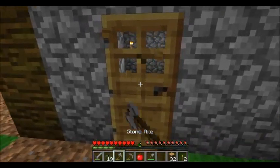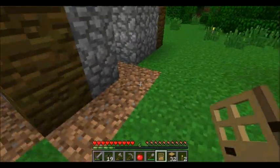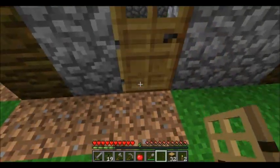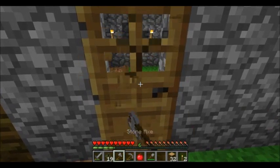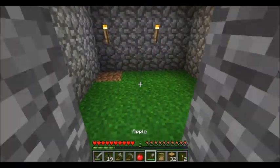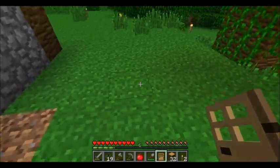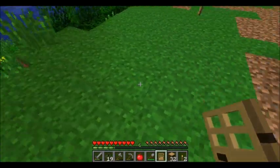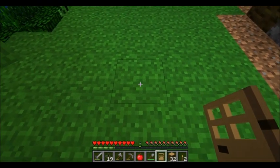However, here's a little trick. I'm just going to pick the door up. Zombies will only beat down doors that are closed. When you first place a door, it is closed. Also, when you place a door, you do it by clicking the block on the ground and the hinge will be on the side of the block that you're facing.